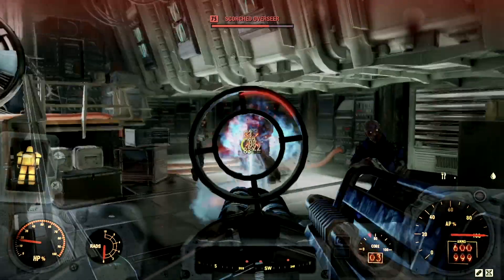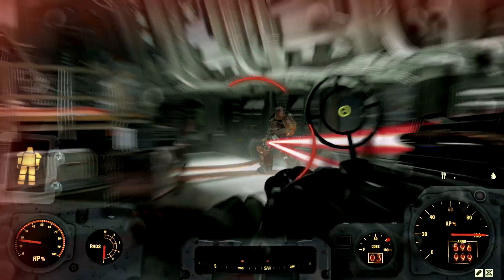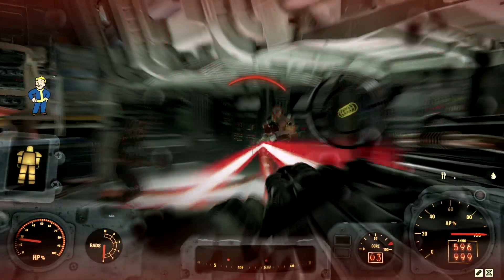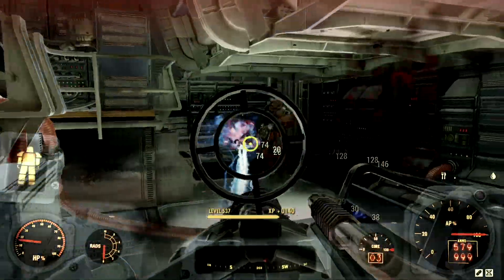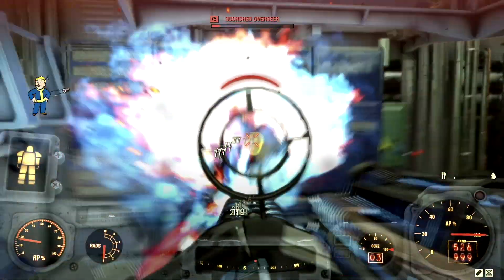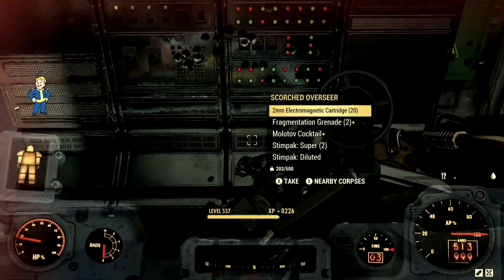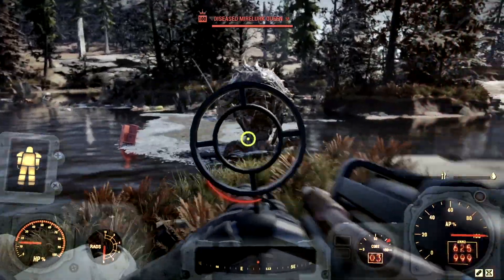Next up we have my arch nemesis of Vault 51, the Scorched Overseer that goes by the name Clyde. There he is with his bomb arm — we even let him shoot at us for a couple of seconds. The defense is absolutely amazing, and this is without a Vampire's weapon. Look at that damage just draining his health — and just like that, Clyde is no more.